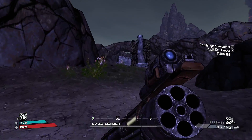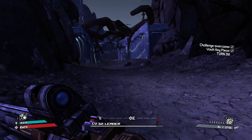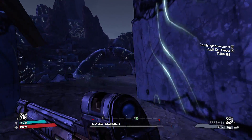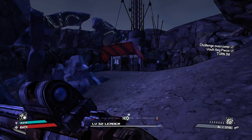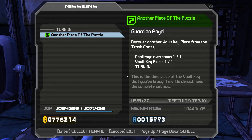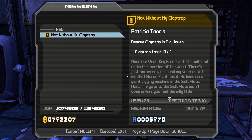Easy peasy. These guys aren't worth my time — I'm just gonna run right past you. I hope these guys don't attack me. Perfect, let's go talk to her. We're gonna turn this in. 'This is the third piece of the vault key that you brought me; we almost have the complete set now.' So now we gotta rescue Claptrap — we were already fucking there!